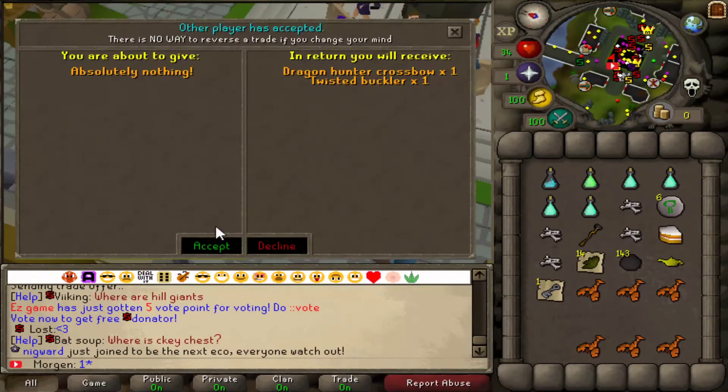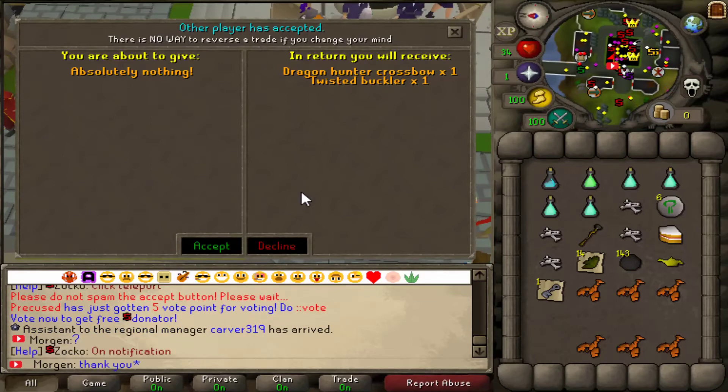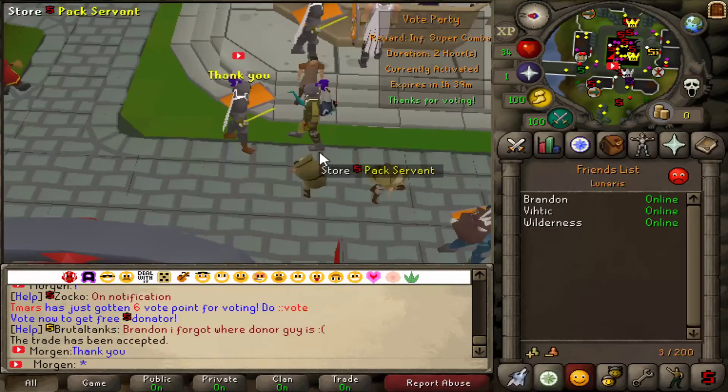Huge shout out to Frosica who just donated us a dragon hunter crossbow and twisted buckler! As soon as we get a ranger set up, we are going to be balling, boys. This guy is absolutely mad!